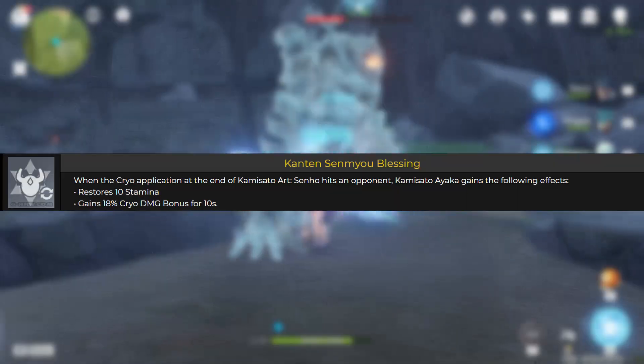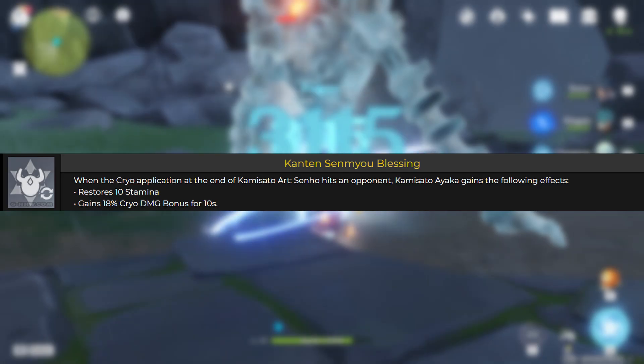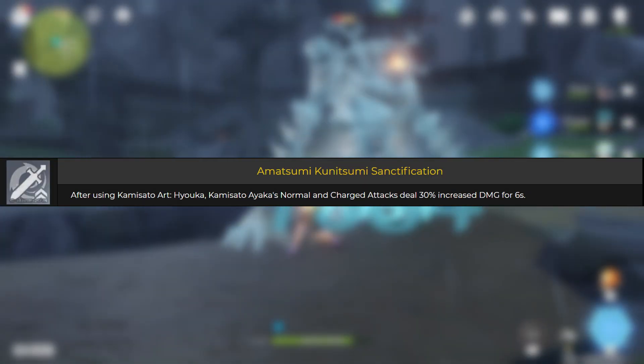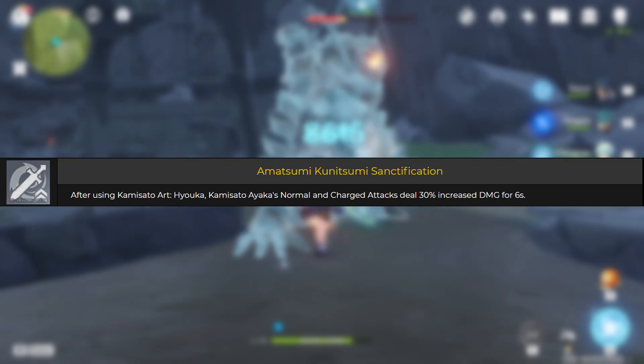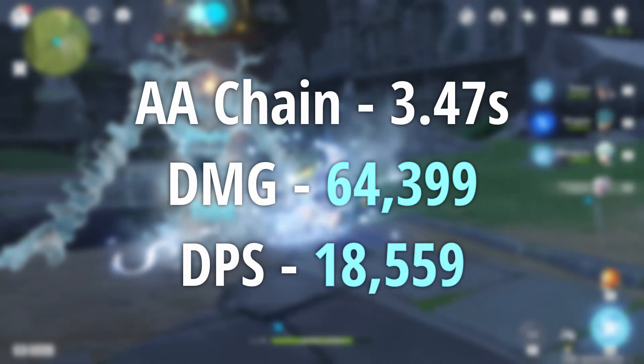One thing we're also including in Ayaka's testing is her passive talents, because a lot of it boosts DPS. Her first passive talent increases cryo damage by 18% every time she dashes, so that's basically 100% uptime. Her second passive is that every time she uses her E-ability, she gets a 30% normal and charge attack damage bonus for six seconds. With this passive, her damage output significantly increases to 64k, bringing her overall DPS with her auto attack chain to 18.5k.